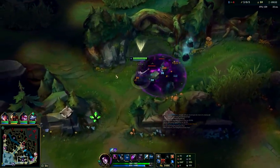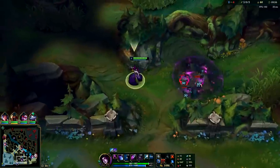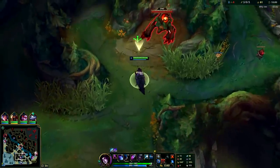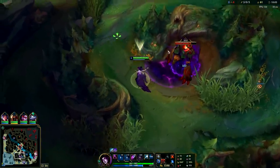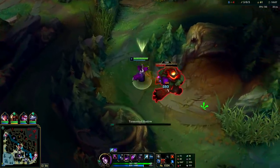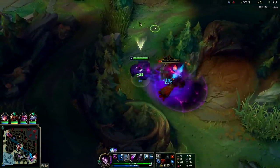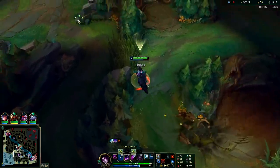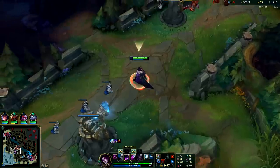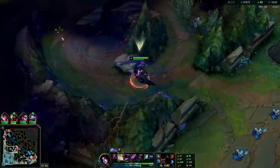Once you're level three on Morgana you want to start setting up ganks if they're on the map — you don't force it, only do it if you feel you can get a kill. Scion was shoved up playing hyper aggro so I knew it would most likely be a kill, and it was. You don't really want to gank at level two on Morgana — it's very risky and can set you super far behind. Get level three first, or even do a full clear starting on blue buff side, otherwise you'll run out of mana. Max Q second.